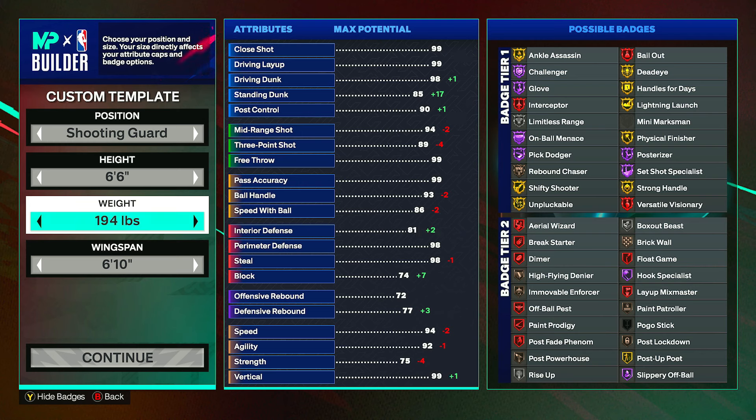Now onto the attributes. First off for close shot, put this up to a 78. Driving layup can go up to an 80, and then your driving dunk can go to an 87, which will give you silver posterizer. You'll also get more badges like aerial wizard going higher, physical finisher, and all of that — don't worry about the badges too much now, they'll change a lot as we get to the physicals. Put your post control up to a 37 and leave your standing dunk.